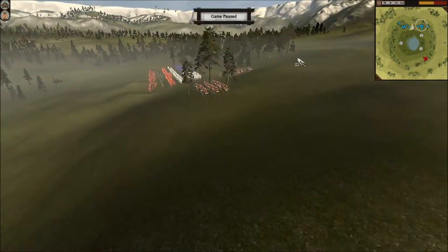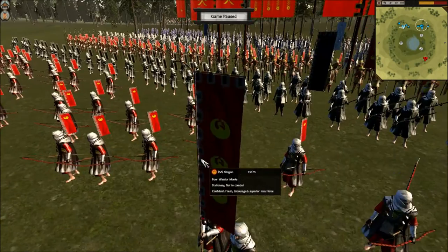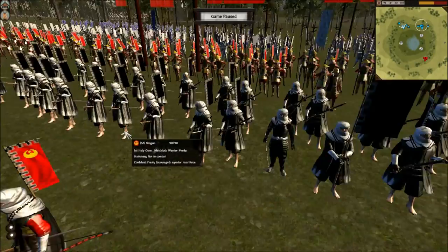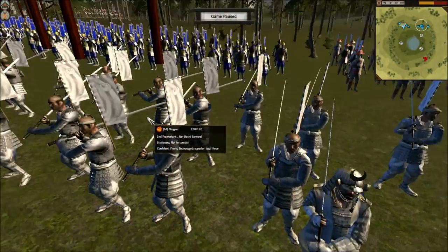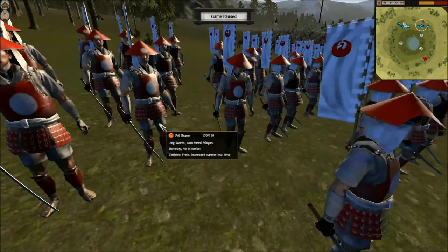Then let's look at the other group over here. I just had to turn on the flags to make it easier. On this group I also have another unupgraded Bow Warrior Monk, followed by a 4-Chevron Matchlock Warrior Monk — so these guys are better than my Matchlock Ashigaru. They are also followed by an unupgraded Yari Ashigaru, a 7-Chevron Nodachi, a 5-Chevron Katana Samurai, and a 6-Chevron Lone Sword Ashigaru.